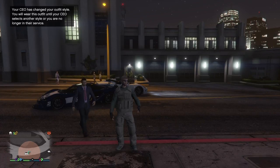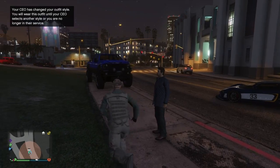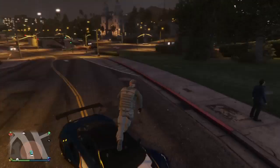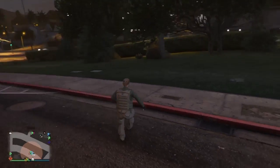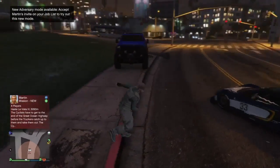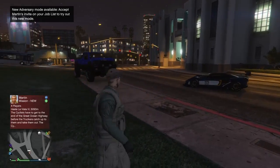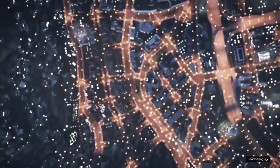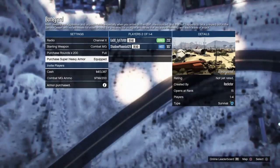There it is - this is how it first starts off. Then what you want to do is get your friend to start up the boneyard survival, which is what he's doing right now. Also, it can be any survival but I just like doing boneyard. There's the invite. It lets you keep the outfit on once you're actually in the thing, as long as you keep it on with your CEO. I will see you guys in the survival.